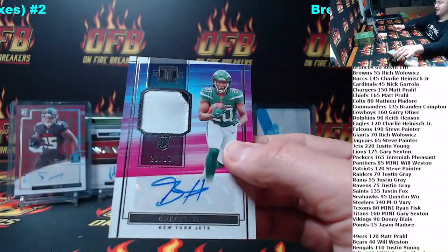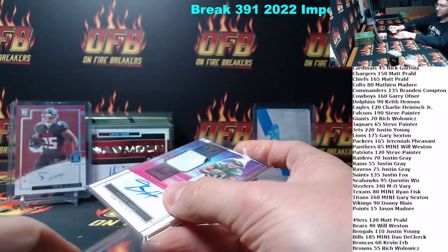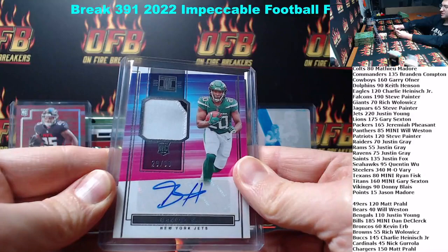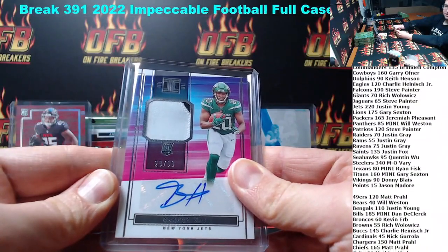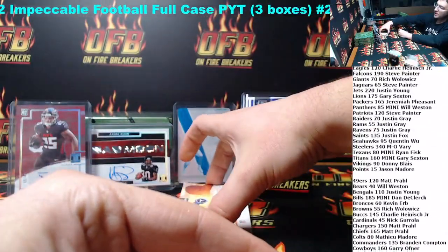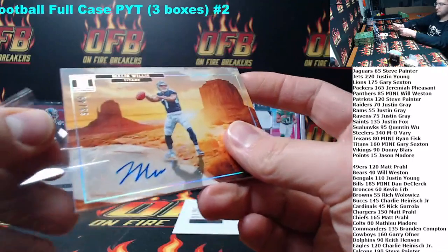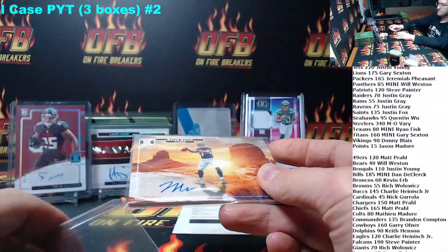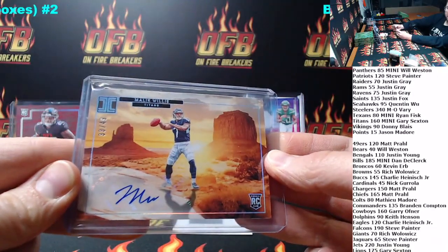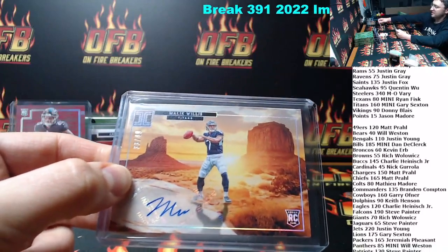For the Jets out of 99, Brees Hall — two-color patch. Jets always hit; nobody ever wants them. Going to Justin. 29 of 99. Nice hit, Justin. And then for the Titans out of 49, it's Malik Willis — Malik in the desert. It's going to Gary. From the mini. Not a bad card from a mini.